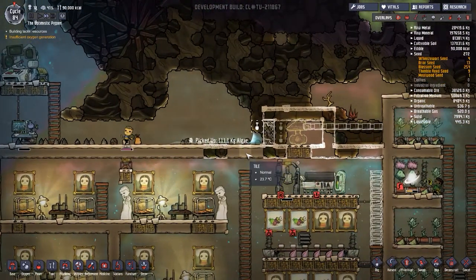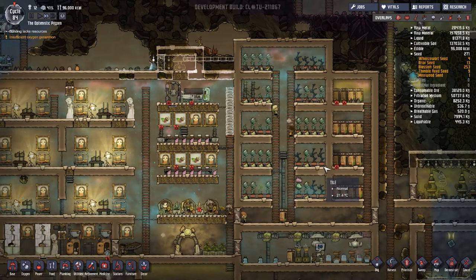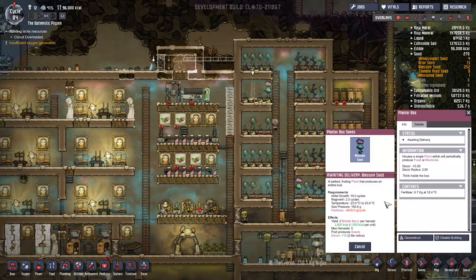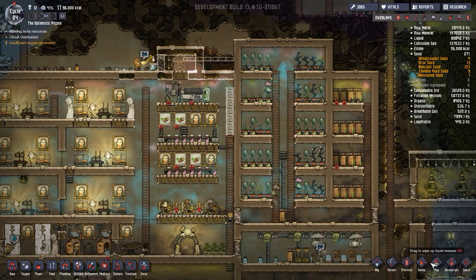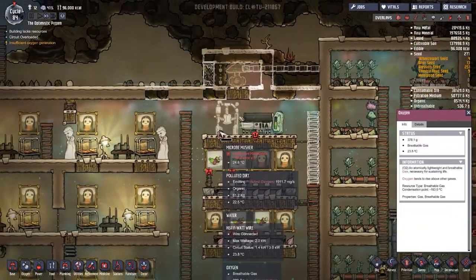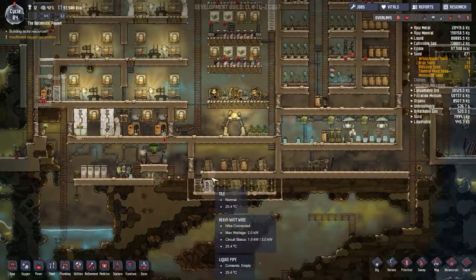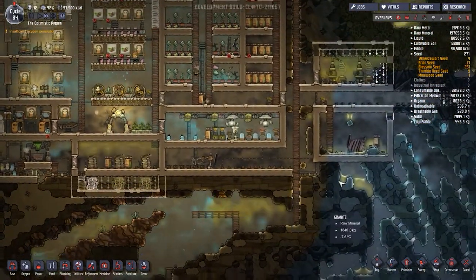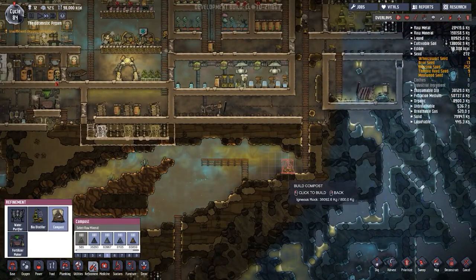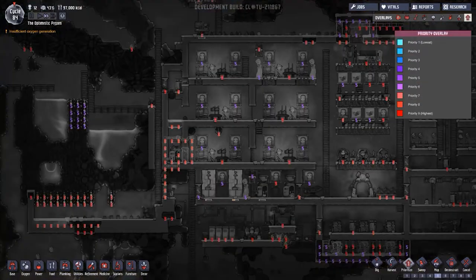Is anyone going to deconstruct this? No - they're picking up algae instead, which is a fairly good plan. The bristle blossoms are underway and people are harvesting. Wouldn't it be great if the cooking station could do something with bristle blossoms? Someone replants - there we go. We've got some millwood too. What's this? Polluted dirt - I'd like that swept up. Normally it goes in a compost heap, so I'm going to pop a compost heap down in the refinement area.